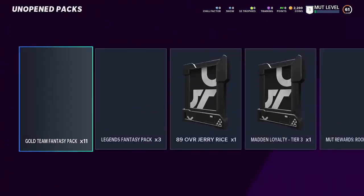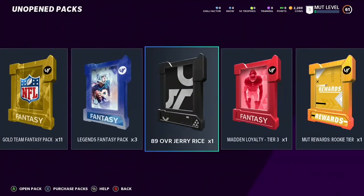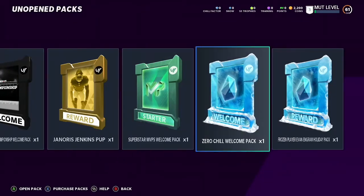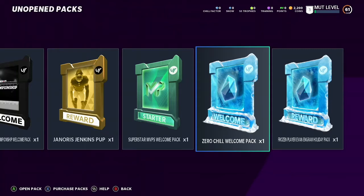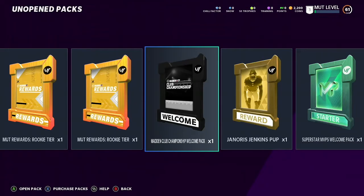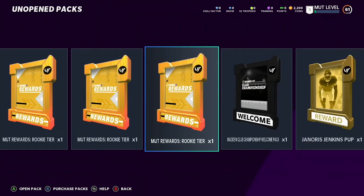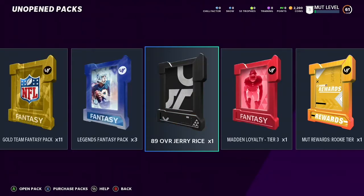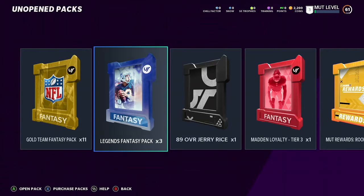I have 25 packs, so let's see what packs we get. As you guys can see, we got a ton of different packs: some Zero Chill packs, Superstar packs, a Janoris Jenkins PUP, a Welcome pack, a Rookie Tier One, a Tier Two. We got a Madden Loyalty Tier Three because I've been playing the past three months. We got an 89 overall Jerry Rice from the 100 edition, three Legends Fantasy packs, and a Gold 11-Gold Team Fantasy pack.